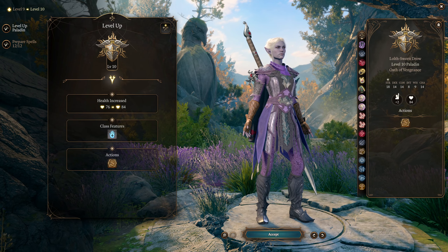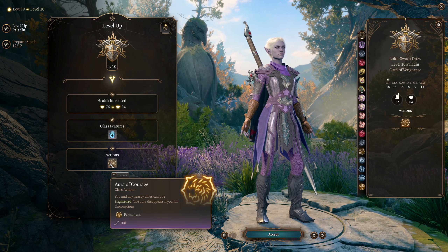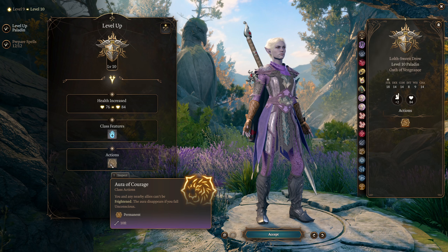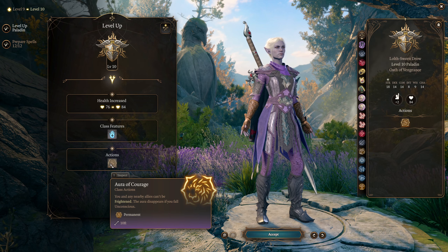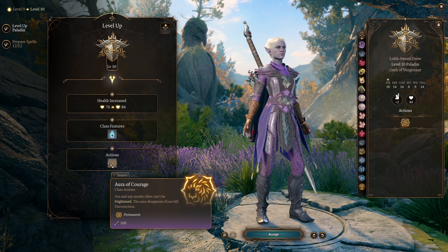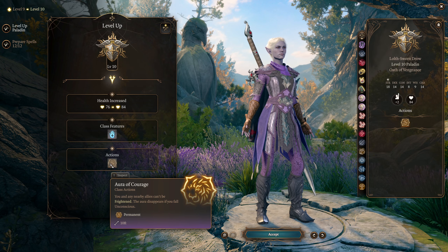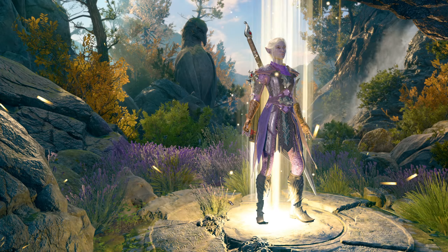At Paladin level ten, you have another aura that you have to remember to turn on, and immunity to Frightened is actually very good. There are some late game fights where fear immunity is very important, and usually you'd get this by casting Heroes Feast on your party — but that costs a 6th level spell slot, so getting this just for free from an aura is very good. Nothing else significant at this level though, so let's go on to level eleven.